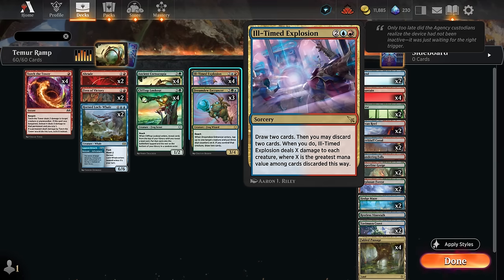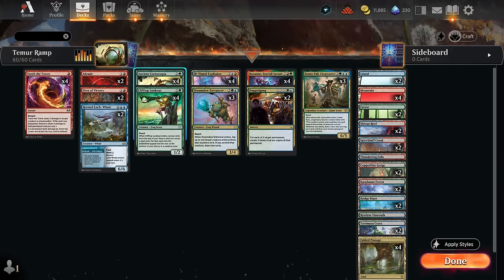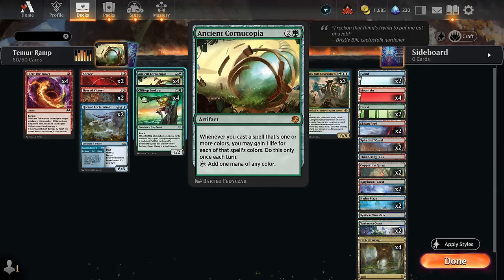If we do discard, we get to deal X damage to each creature where X is the greatest mana value among cards discarded this way. But against other matchups where we don't need the board wipe, it's just a four-mana draw-two, potentially also gaining a bit of life if we have Ancient Cornucopia on the battlefield — one of our ramp cards that can tap for a mana of any color. Whenever we cast a spell that's one or more colors, we gain one life for each of that spell's colors, so another payoff for having lots of multicolored cards in your deck.